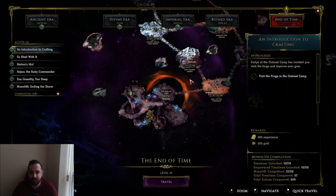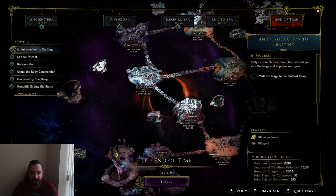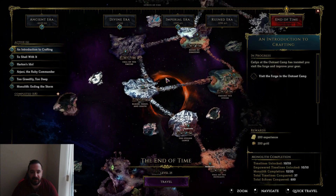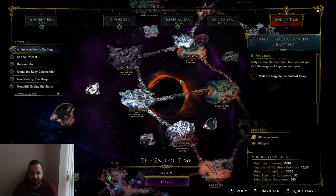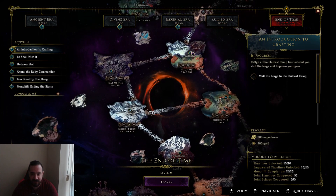Now, how do you progress corruption fast? For your main monolith — which is going to be the monolith you're doing most of your farming in — for me it was Reign of Dragons. I also needed a chest piece, so I also did Blood, Frost, and Death a bit more, because Reign of Dragons, even though it dropped my weapon, it's also the one with the most necrotic resistance, and it's the biggest pain because my build does necrotic damage.